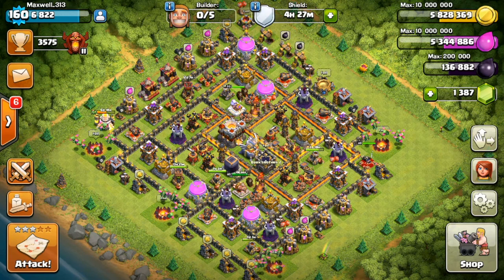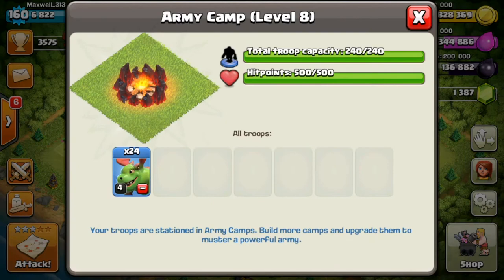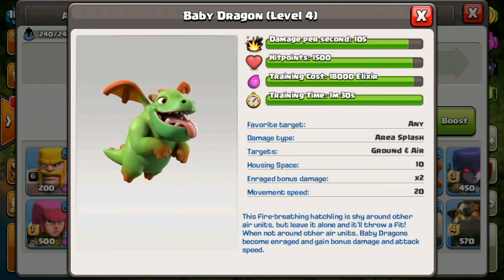What's up guys, it's Maxwell back with my first ever Clash of Clans troop guide, and today it's all about the baby dragon. I've been loading up my camps already, so let's go ahead and talk about the troop. The baby dragon first unlocks at Town Hall 9 and currently sees a lot of use at all three Town Hall levels: 9, 10, and 11. It's a very versatile troop.